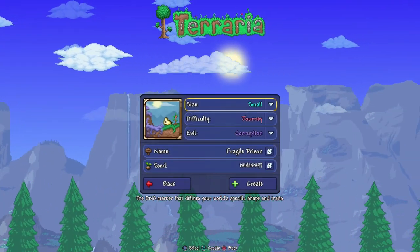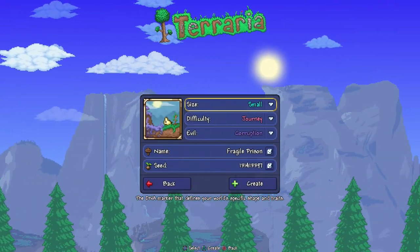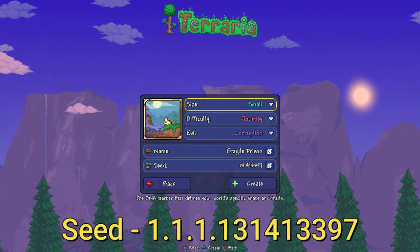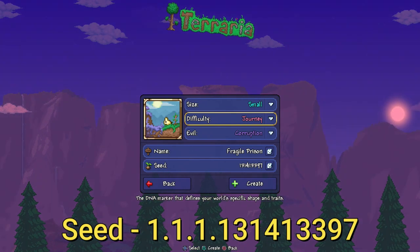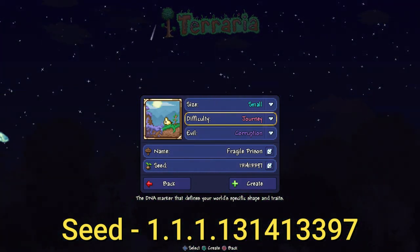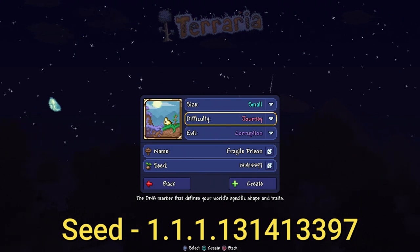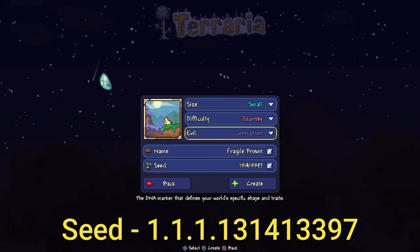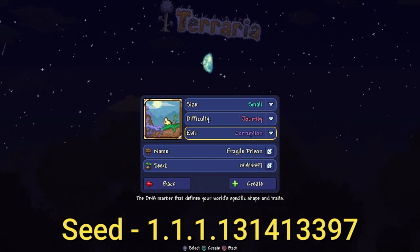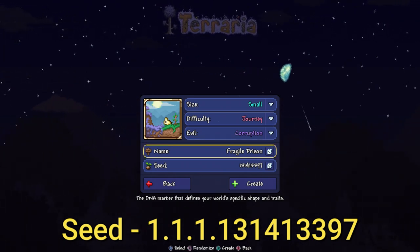Now let's show you how to create the world. Here we are in the world creation screen. The size of the world has to be small — not medium, not large, those are different worlds. The difficulty can be anything you want: Journey, Classic, Expert, or Master. But if you want a Journey world, you need a Journey character to play in it. The evil has to be Corruption, not Crimson and not random.